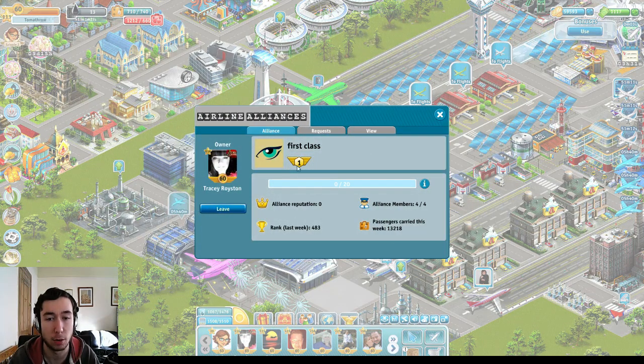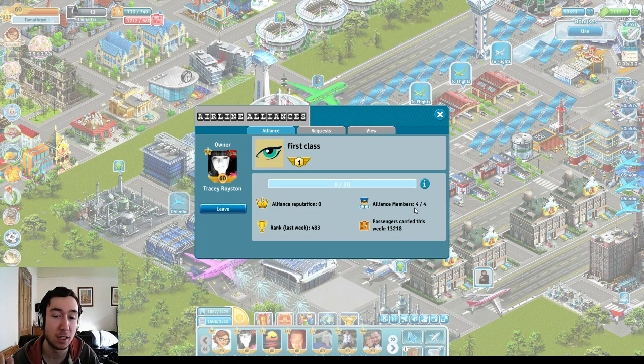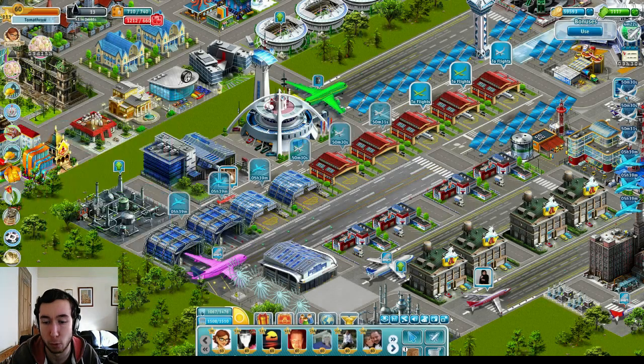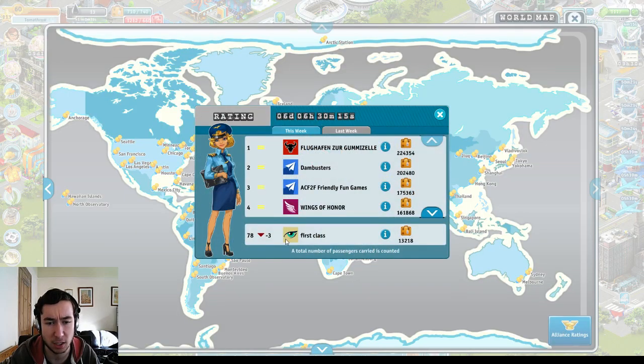We'll see how it goes — I'll probably post an update throughout the week to show you how well our alliance is doing. Tracy seems to be the one carrying this, but we're all contributing a relatively decent share. You can only have four members in the alliance including the owner, and you can choose to leave at any time. However, if you do choose to leave and then join another alliance, your passenger count will be reset to zero — so that 1,144 would not be added to a new alliance; I'd have to restart at zero.